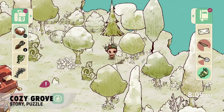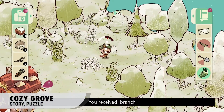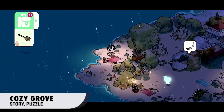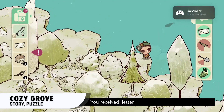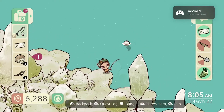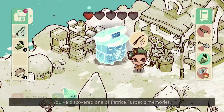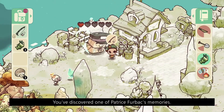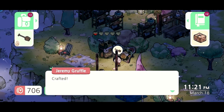Next game, Cozy Grove. Cozy Grove is a life simulator game where you play as a spirit scout sent to a haunted, abandoned island in order to soothe the spirits of the local ghosts, who just so happen to be adorable animals. When you begin, the island is full of sepia tones, but as you explore and complete tasks for the spirits each day, beautiful, vibrant colors and joy return to the world.